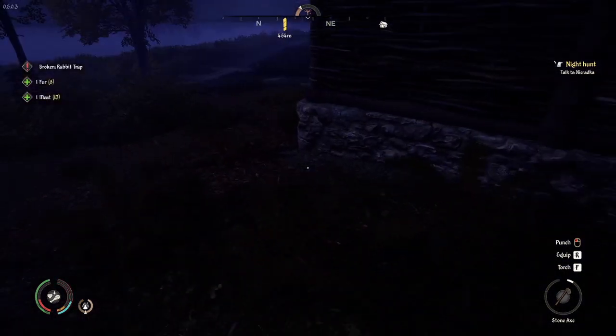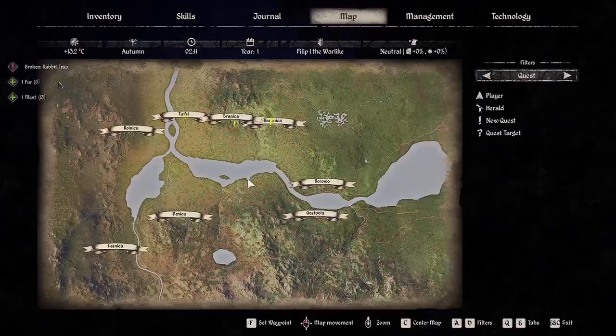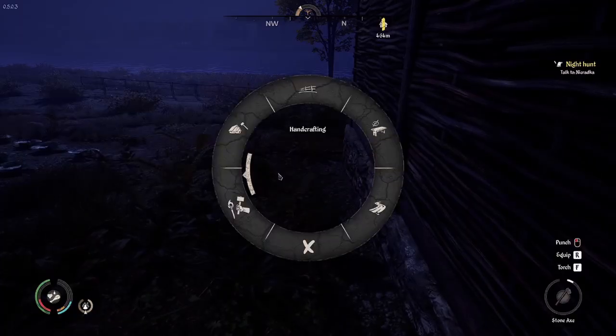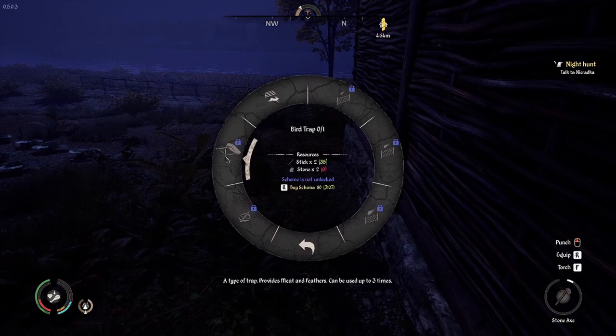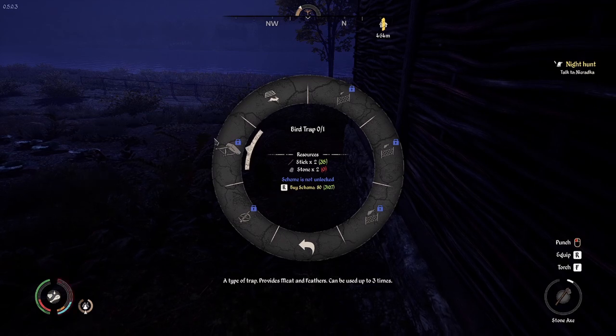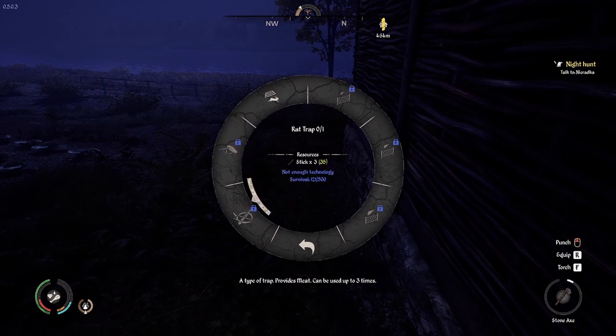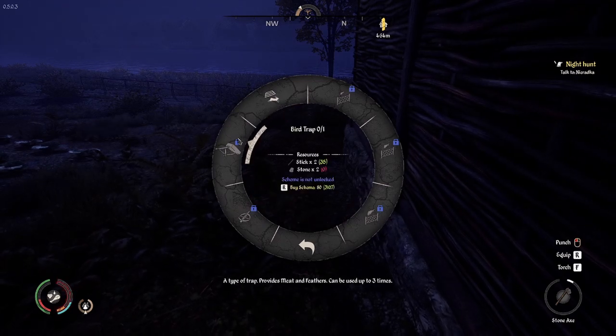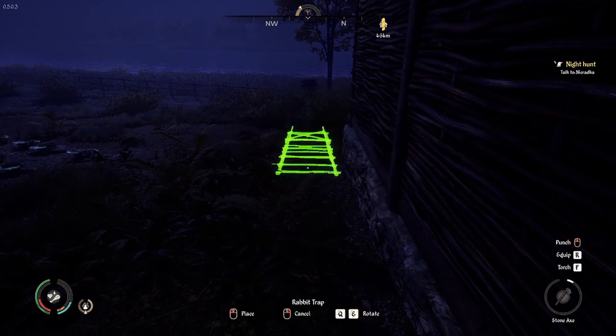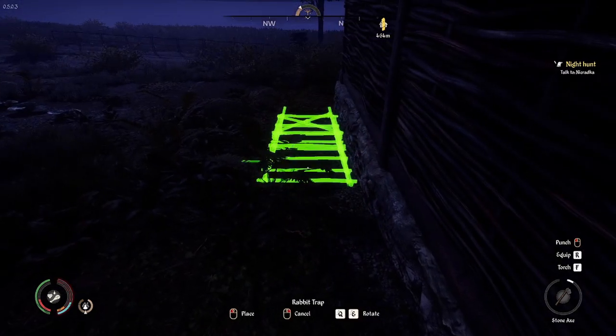I need to go to the traps menu and select a rabbit trap. I can also unlock schemes for other traps — like a bird trap — but I'll stick with the rabbit trap for now. Then I need to light a fire. Oh, there is now soup in the cauldron — that's awesome! The potage needs two cabbage and salted meat. We have the cabbage outside, so I'm going to quick fetch it.